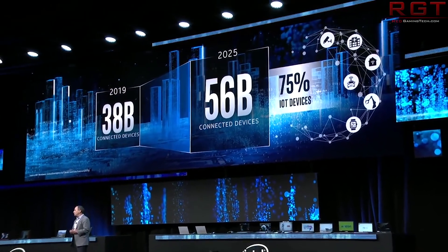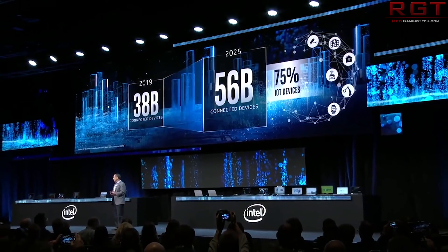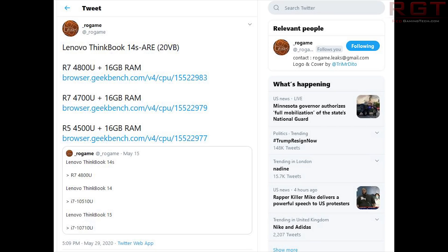These are not the only benchmarks I have for you today. It's a very benchmark-rich video. We do have some Ryzen benchmarks up next. These are for various U-series parts on Lenovo Thinkbooks. We have the 4800U, 4700U, and 4500U, all being used with 16 gigabytes of RAM. We have Rogame this time to thank for tweeting these benchmarks out, so you can find it linked below.